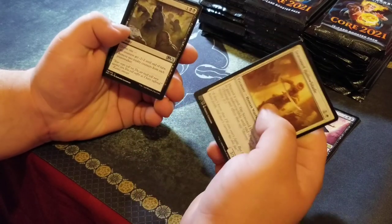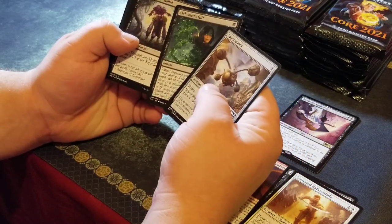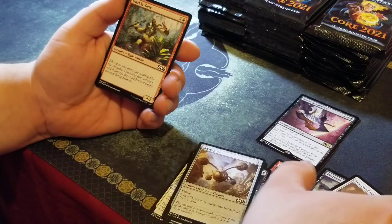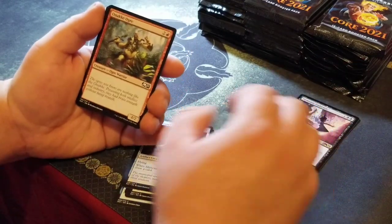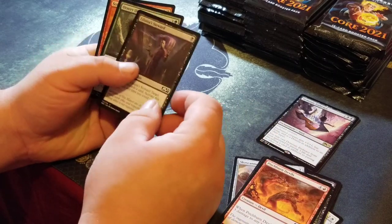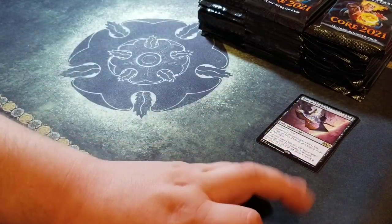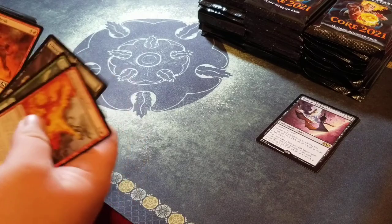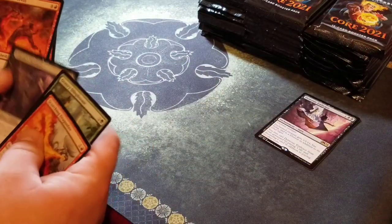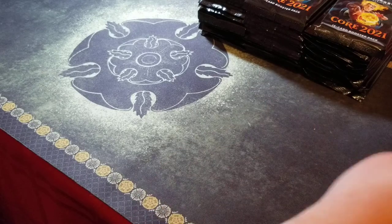Seasoned Hallowblade, Pestilent Haze, Chandra's Pyrohelix, Skyclave Alchemist, Alchemist's Gift, Death's Approach, Wall of Runes, Makeshift Battalion — these over here. Oneka Ogre, Hitchburn Devils, Liliana Steward, Ornery Dillo, Scorching Dragonfire. That just felt late, it's weird. One, two, three, four, five, six, seven, eight, nine, ten, eleven, twelve, thirteen, fourteen, fifteen, sixteen — sixteen cards total.